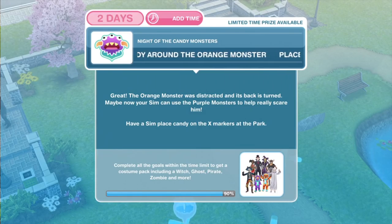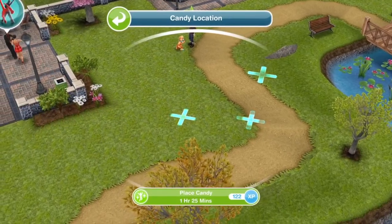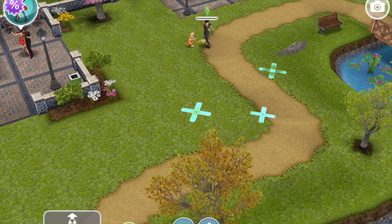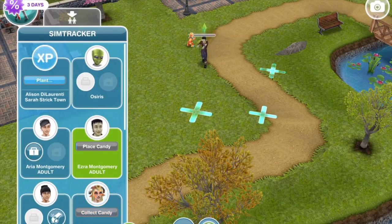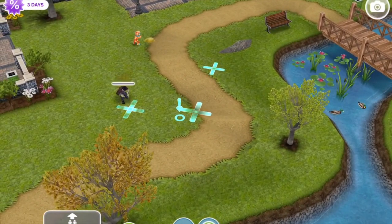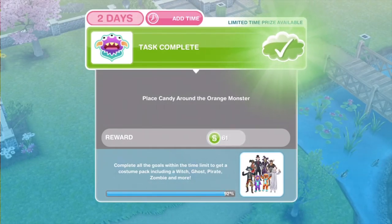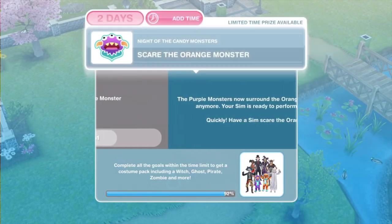Now we need to place candy around the orange monster. The orange monster was distracted and its back is turned. Maybe now your sim can use the purple monsters to help really scare him. Have a sim place candy on the X markers at the park. We need to place candy for 1 hour 25. We just have to do it on one of the X's. Task complete — place candy around the orange monster.